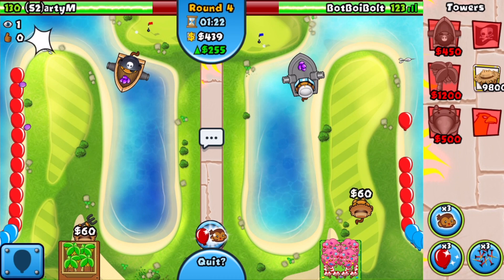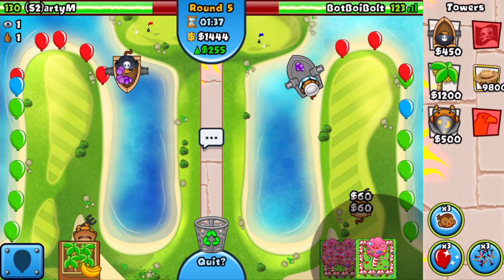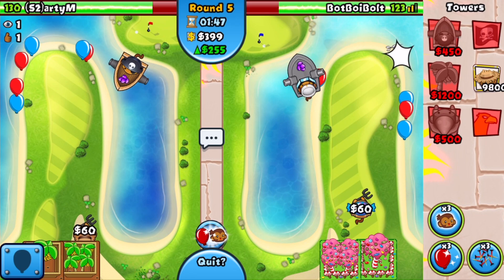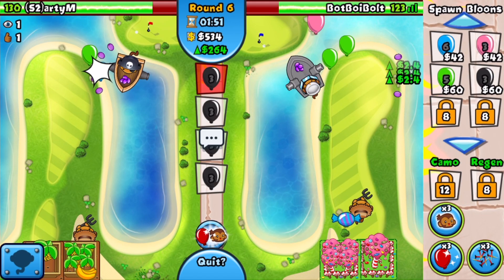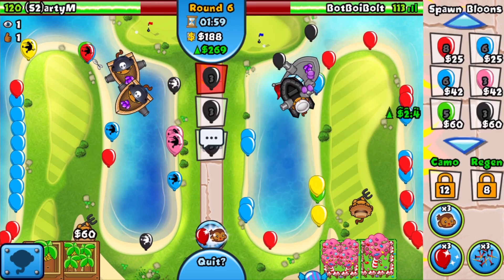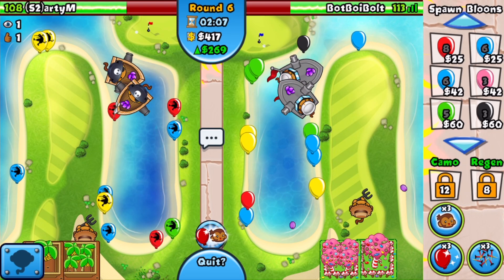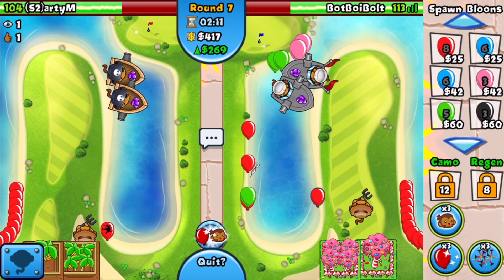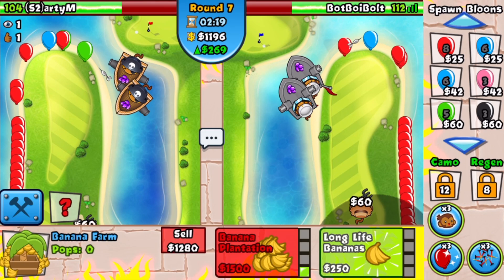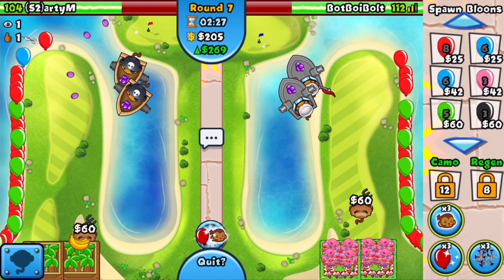We're at 123 lives, he's at 130. Space pinks are gonna be a pain so I'm putting this close right now — that's the best targeting for the spaced eco. I'm gonna save up for this Plantation. He's also going for Plantation — pretty much tied in farms. The deciding factor of how this game goes is if he's going with the Wizard or the Boomer. The Boomer tells me he can defend against any mid-game rush, but with the Wizard it's a little bit trickier — if he goes Wizard I will consider rushing him around round 13. Let's send him some space blacks.